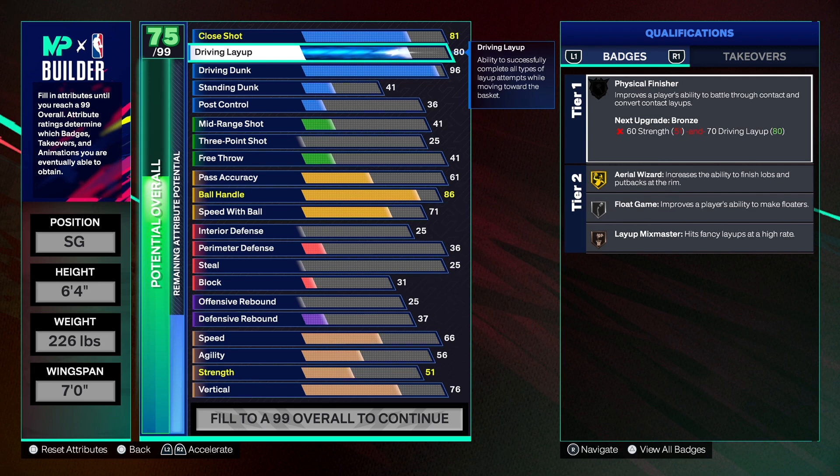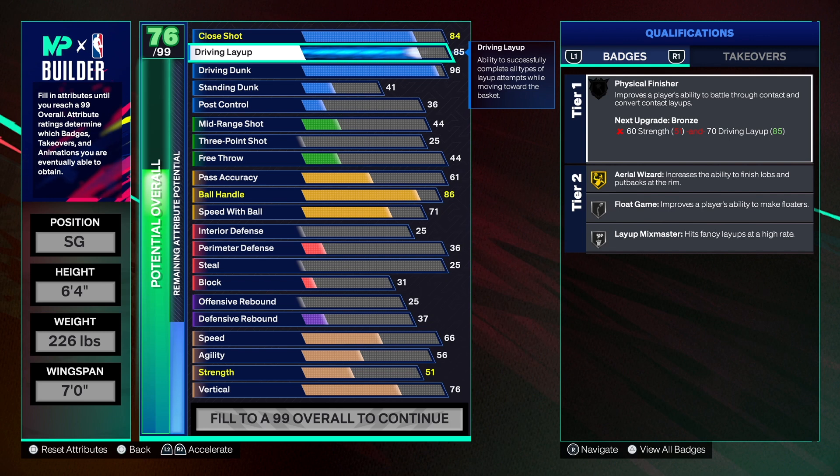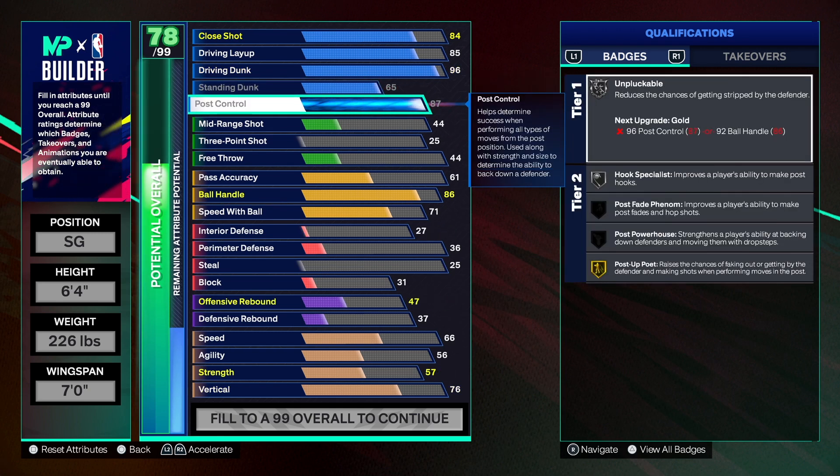For the driving layup, we can get that to an 80 and be fine, but we're going to take it to an 85 to get layup mixmaster on silver. This build will be a finishing god, I'm telling you. For the close shot, we're going to go 84 - we get silver badges there, paint prodigy, float game, and silver physical finisher. For the standing dunk, you can go 45 if you want, but we're going to go to a 65. Post scoring is optional - we're going to give this build an 87 post control.